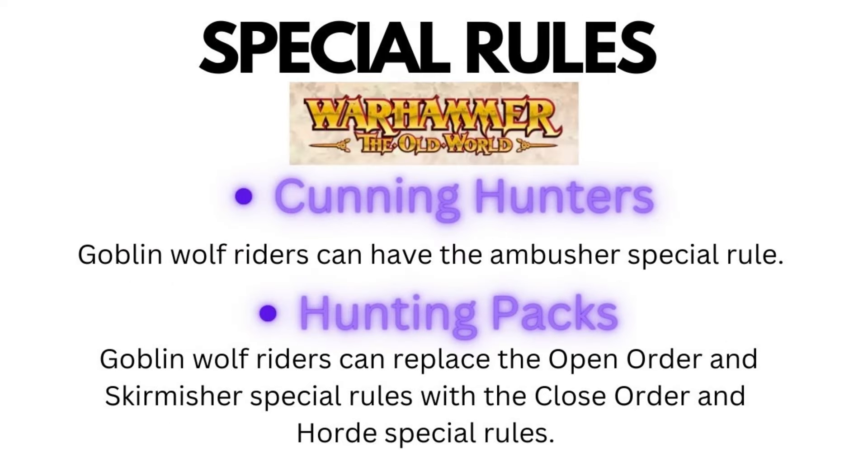Let's break down the five new army special rules. First, we have Cunning Hunters. All Wolf Riders can get the Ambusher special rule for an additional 1 point per model, and any characters mounted on a Wolf can also get the Ambusher special rule for an extra 10 points. The next rule is Hunter Packs, which enables the Wolf Riders to replace the Open Order and Skirmisher special rules with Close Order and Horde special rules. These two rules work well together, allowing these highly mobile Wolf Riders to appear on the flanks and rear of the enemy, disrupting their ranks and providing combat bonuses.